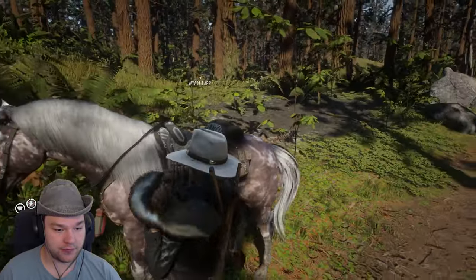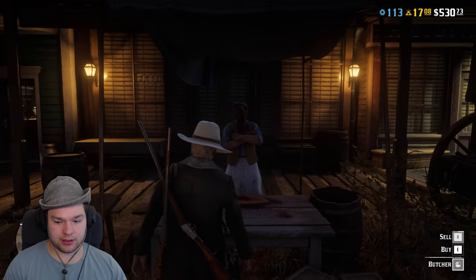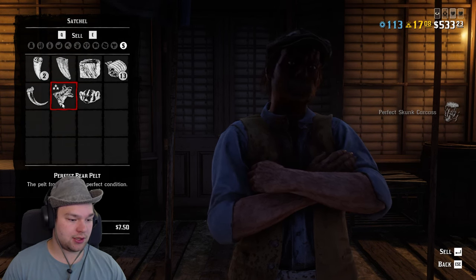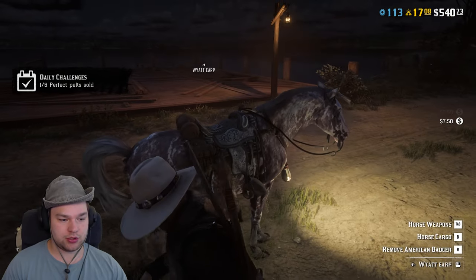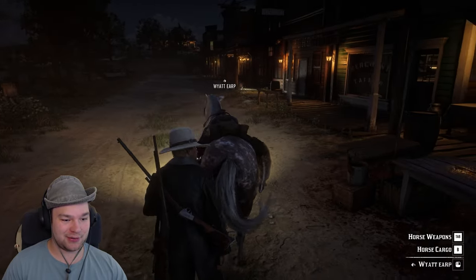Hello, here I am at the butcher — how you doing? Let's see how much we can sell the skunk for. A perfect skunk carcass is $2.50 — that's not a lot. Outside the barrack skin and pelt there, but there you go guys, we sold the skunk for $2.50.